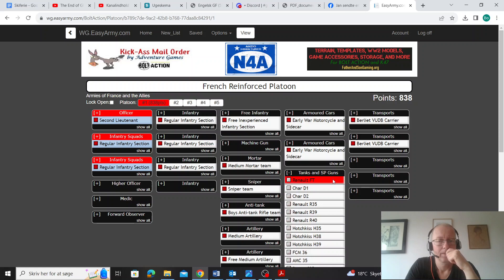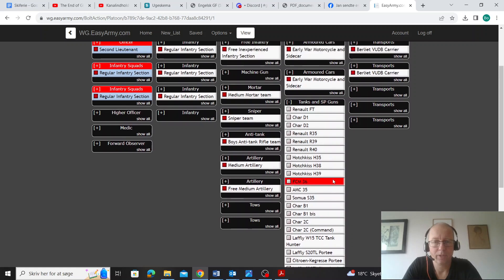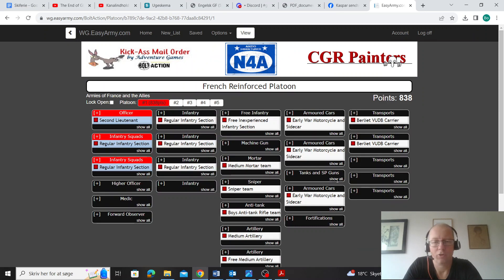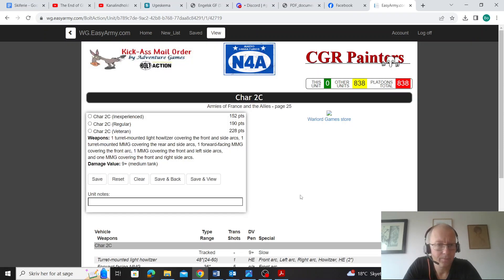Now for the tanks, we're trying to get ourselves a Char B-bis. But that's the expensive one — it has all the guns, like a Death Star: a light AT gun, a forward-facing howitzer, and a hull-mounted MMG. That's just too many shots, it's not worth it. So I think we're going with the Char 2C — turret-mounted light howitzer, front and side arcs, multiple MMGs. That is a medium tank.